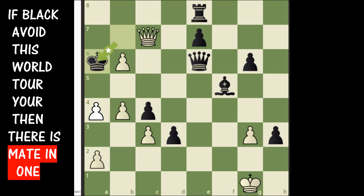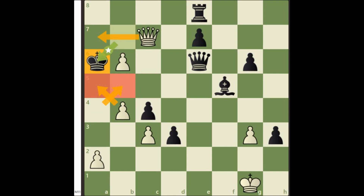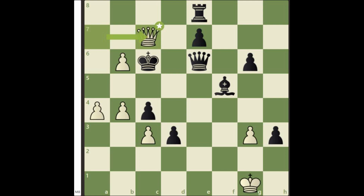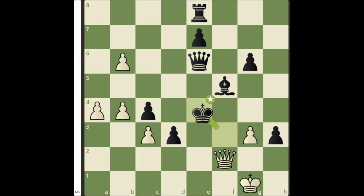Now look at this position carefully. If we have a pawn on a4, then queen a7 is checkmate. But currently there is no pawn on a4, that means we have to repeat the world tour process. Hence let's start the journey again. This time we are going to drag the black king to f3, and then push it back to a6. Again the remaining black pieces can't do anything, because all of these king moves are forcing.